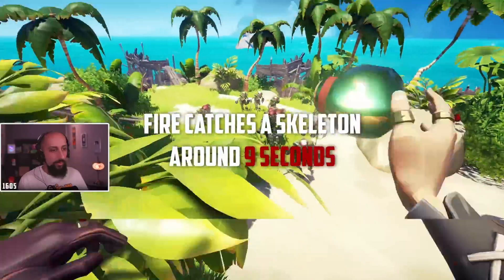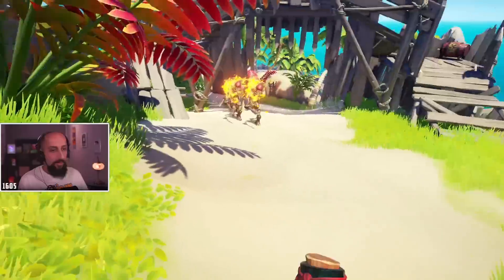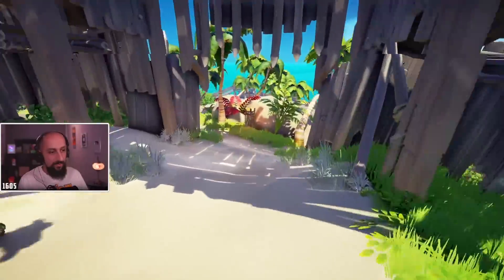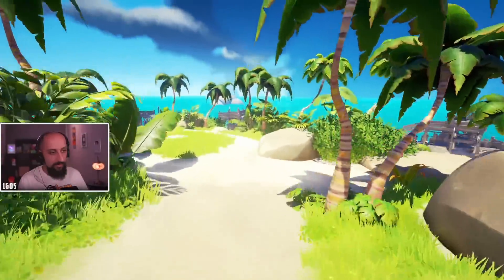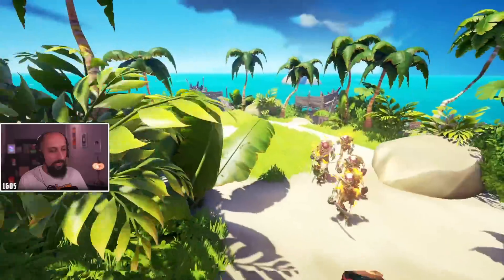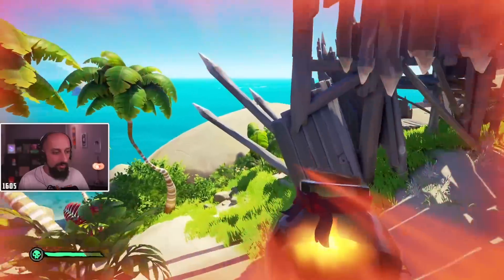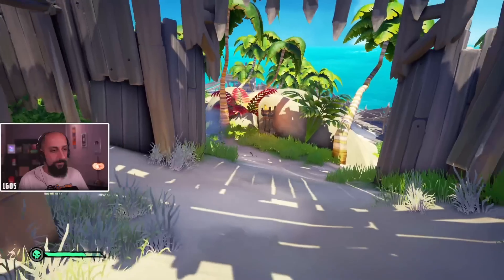For example, fire catches a skeleton for around 9 seconds. However, you can extend that time endlessly by allowing them into a group so they can exchange it until they are gone. With that, you are resetting the fire timer each time it jumps from one to another, using only one firebomb per wave. And this is one of many tips making your skull forts and skeleton waves much easier.